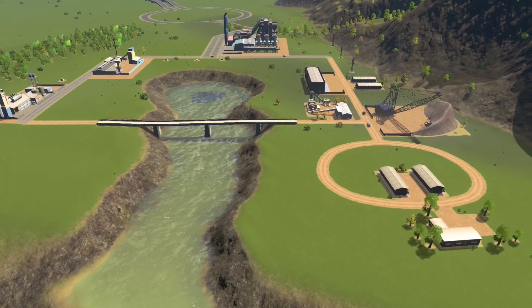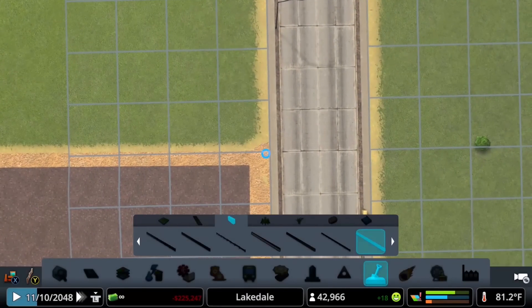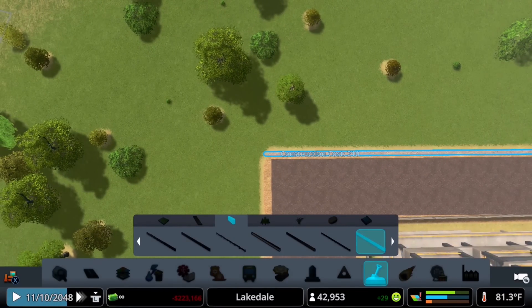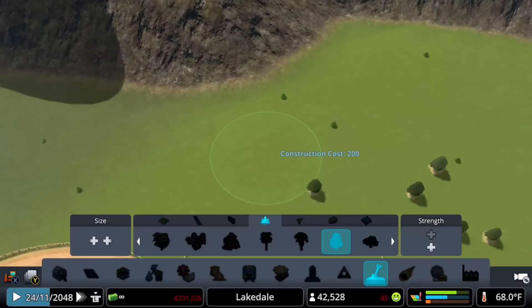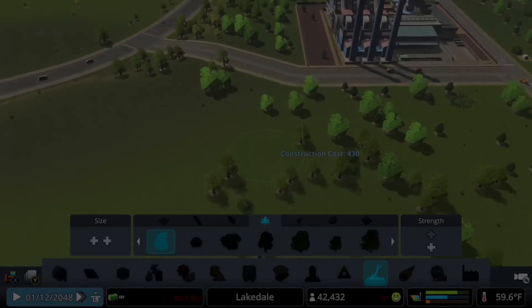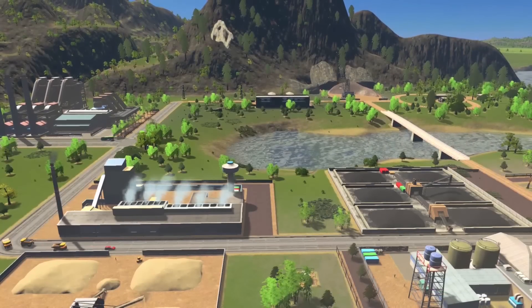All that's left is to make the place look great. Grab some fences from the landscaping menu and just go to town — these factories are dangerous and we want to keep those pesky teenagers out. Then we'll move on to trees. I like to use trees that don't deteriorate over time with pollution — bamboo, sugar maples, and yews work nicely. We'll plop a bunch of trees outside the pollution area as well.